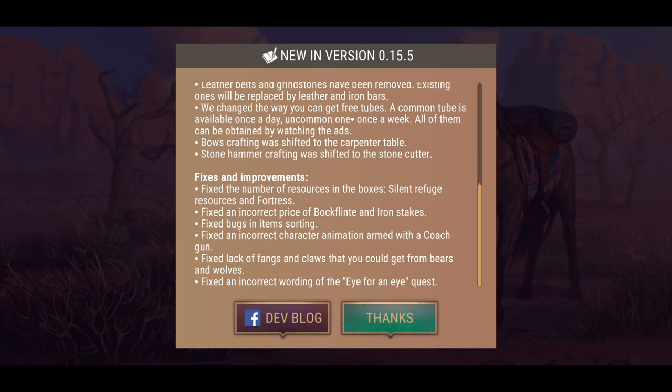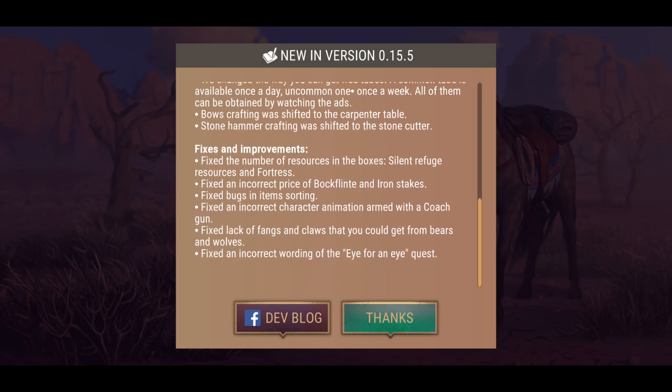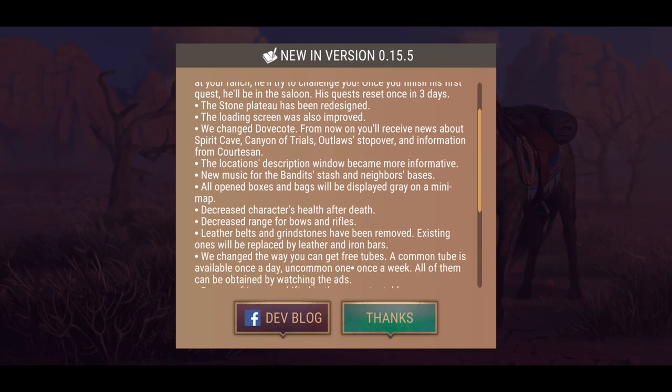These are changes — not fixes. On the fixes and improvements side: fixed the number of resources in boxes, silent refuge resources and fortress fixed, incorrect pricing of block flint and iron stakes fixed, bugs in item sorting fixed, incorrect character animation armed with a coach gun fixed, and a lack of fangs and claws obtainable from bears and wolves fixed.